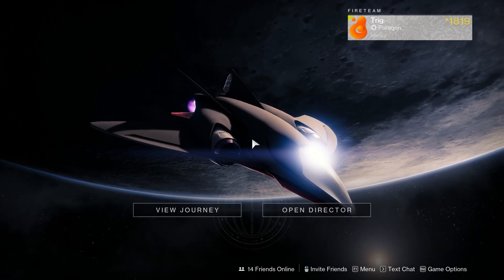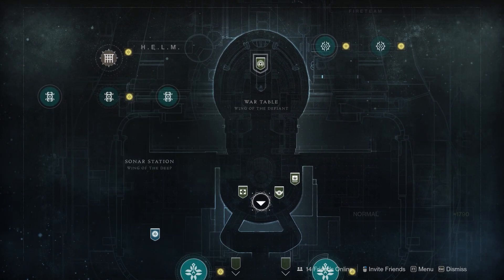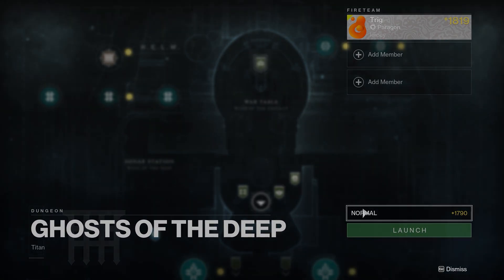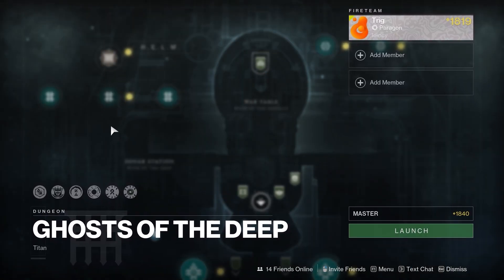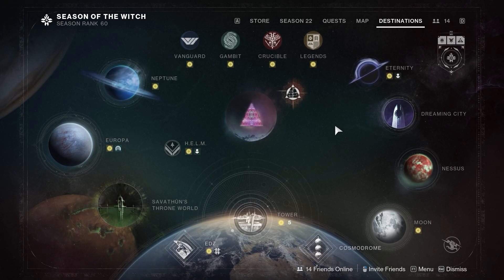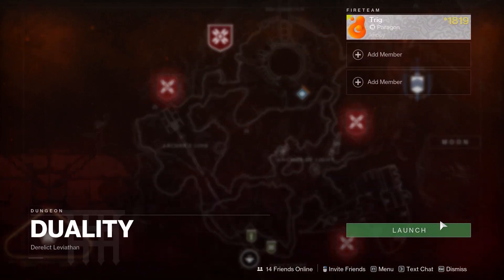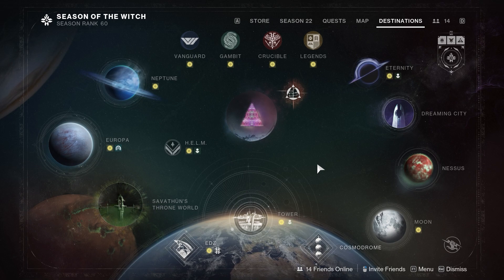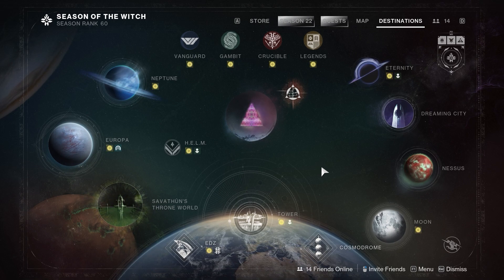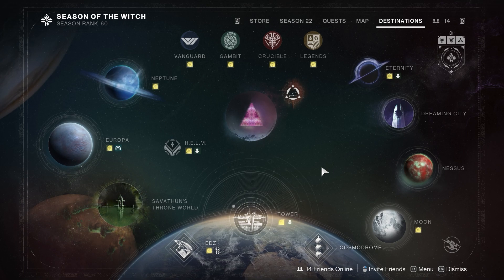Artifice armor only comes from Master dungeons, which aren't always available. Ghost of the Deep, which came out last season, has a Master difficulty at all times. Personally, I'd wait for a more enjoyable dungeon to rotate in. Pit of Heresy this week does not have a Master version, so you can't get artifice armor from it. But when something like Duality or Grasp of Avarice comes around on Master difficulty, those are pretty easy farms. I recommend paying attention to the dungeon rotation when you want to farm artifice armor.